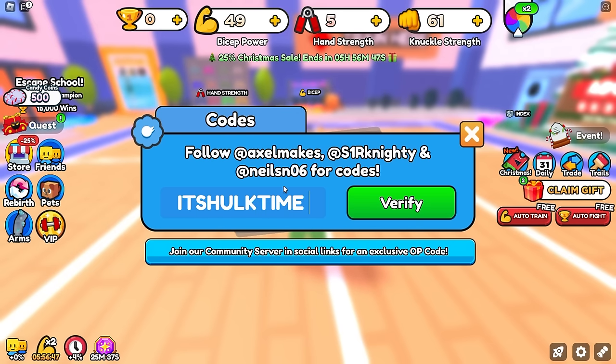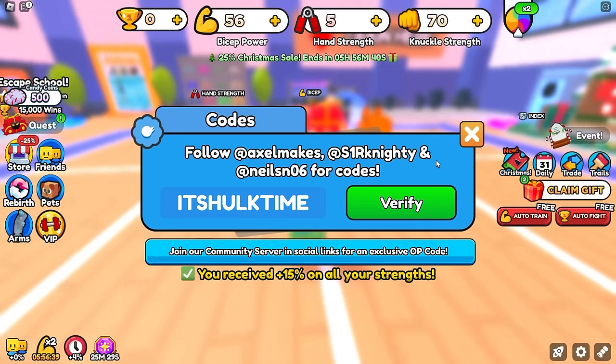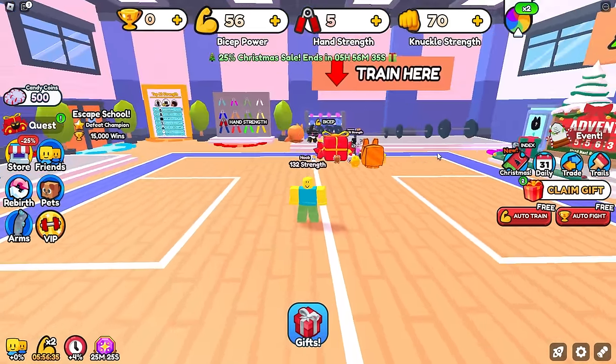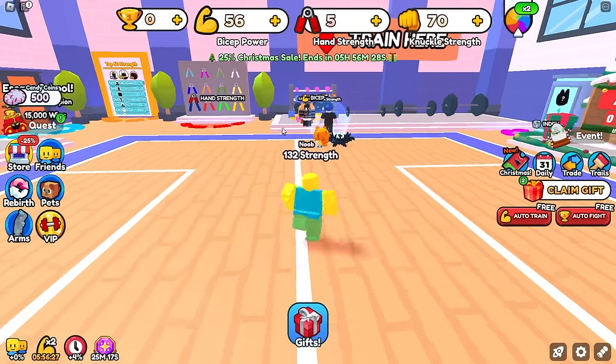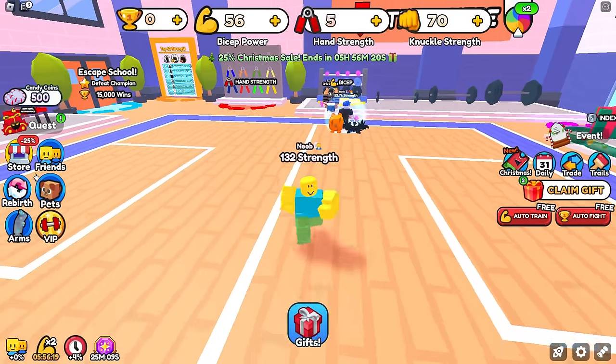The next code is 'it is Hulk time'. Go ahead and click verify. This will also give you plus 15% all strengths — we are now at 132, which is pretty nice. By the way, the plus 15% multiplies all your strength by 15%, so all of your strengths up here will be times 1.15, which is pretty good.